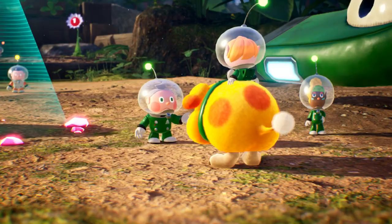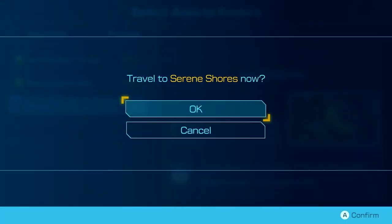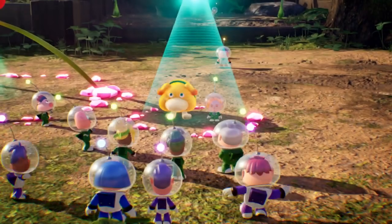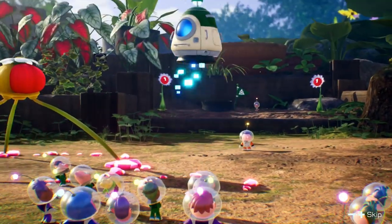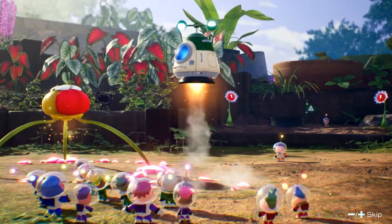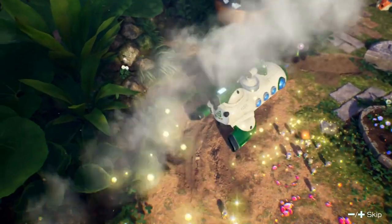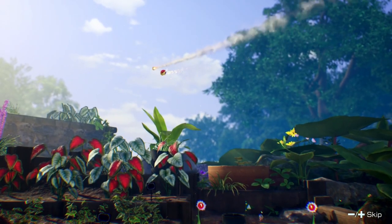Let's head out to the Serene Shores, the new area we just unlocked. Arriving for the first time — Serene Shores definitely seems like blue pikmin are going to be very useful here. Let's head up and see what they've got for us. We're currently running the onion for red, blue, and yellow pikmin.